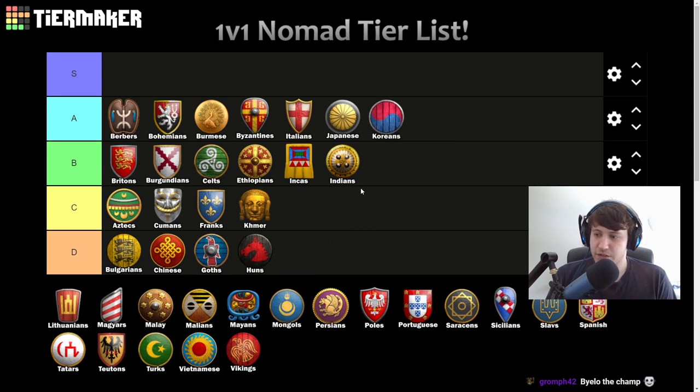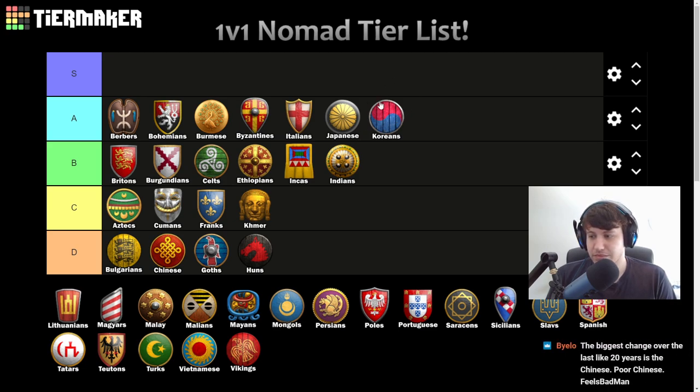Koreans — easy A tier, and actually at the upper end of A tier. Extra villager line of sight is a great bonus — you can almost always get a good initial Town Center drop location and see your resources more comfortably. You'll find extra sheep, scout better. Cheaper warships are good, Turtle Ships can be good because there isn't as much room to maneuver. They also have a great castle drop into War Wagon. Really solid civ.